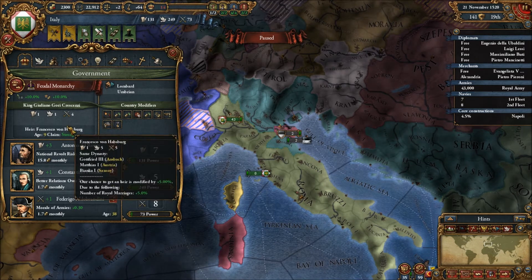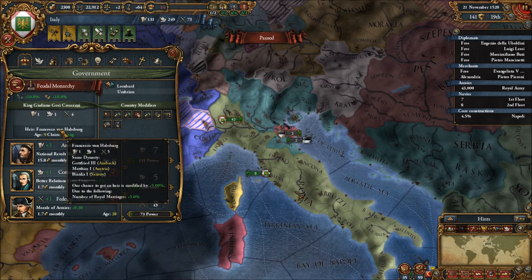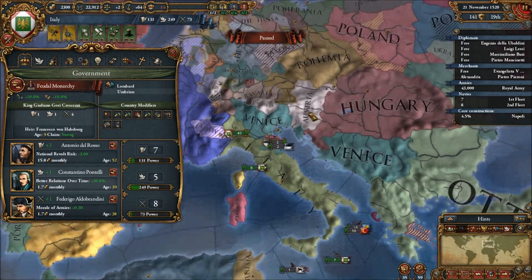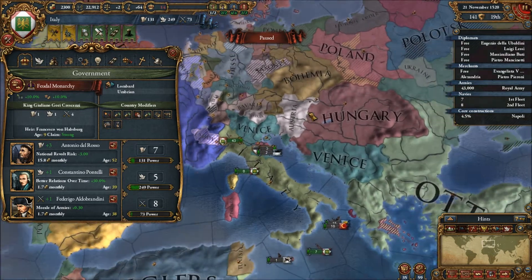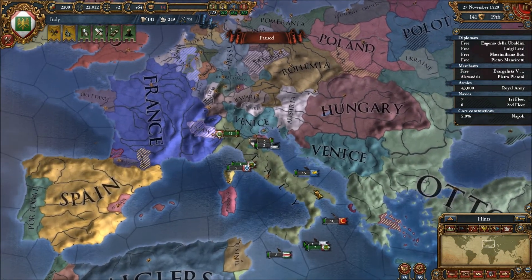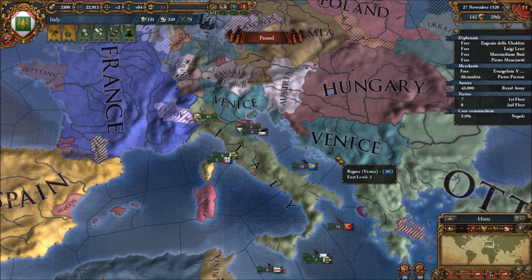But we're going to have a Habsburg takeover next, which is alright, because we are going to be best friends with Austria — we're already part of the same dynasty. Anyway, that's Italy formed. I think I may have to go take over Venice and stuff just to sort of make an actually unified Italy.